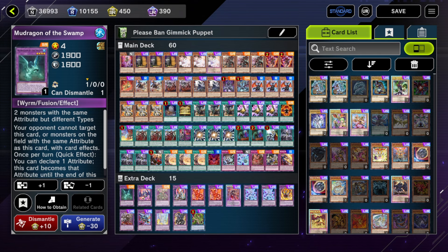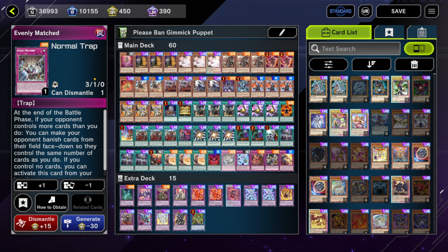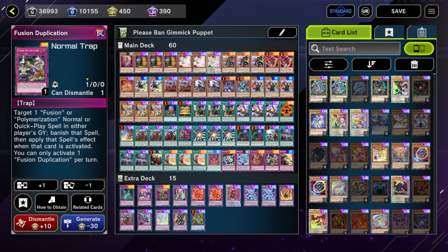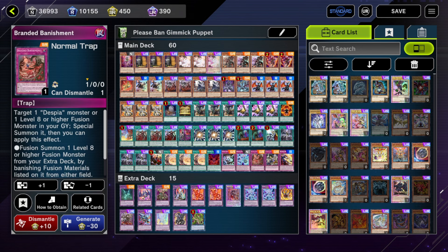Let me cover the Thrust targets that aren't engine. One Evenly Matched — as you saw in the intro against that Snake Eyes Curly deck — Evenly goes hard against some matchups but not every matchup, so it's still just a one-of. Fusion Duplication is obviously necessary if you run Thrust in a Branded list, to copy Ash or beat Ash on Branded Fusion. Branded Banishment — you could probably cut this card honestly; I've bricked on it more than I've found it useful.